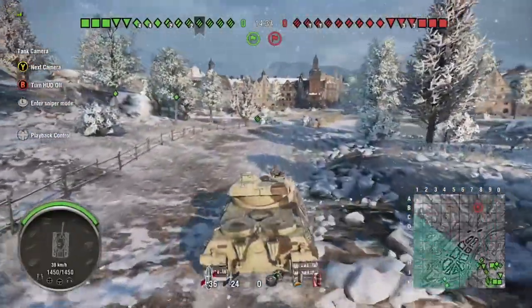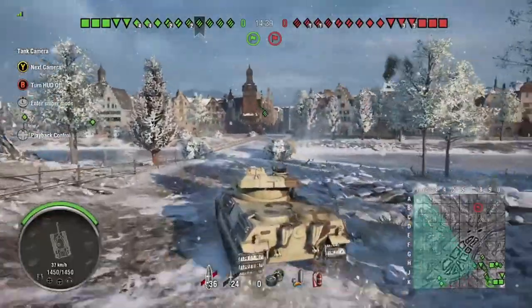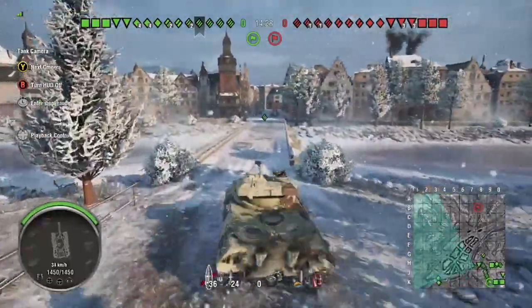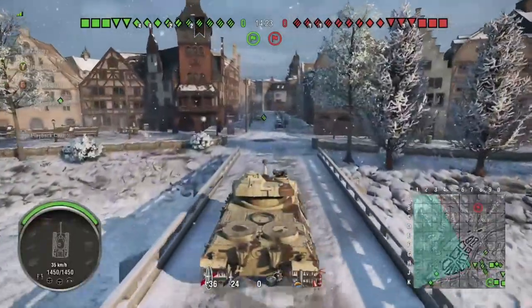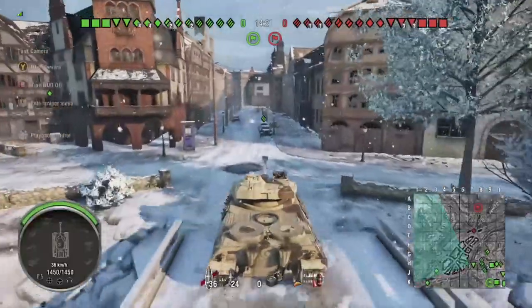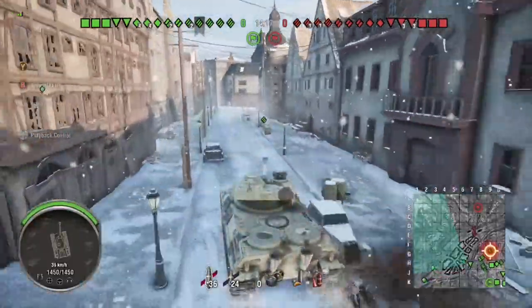The reload however is over 40 seconds, so you do have to be careful of that and plan your retreat to make sure you can fall back — it's quite a wait. Penetration-wise you're looking at just over 230 on the standard shells and just over 260 on the premium shells, which should be enough to see you through most situations providing you're careful with your aiming.